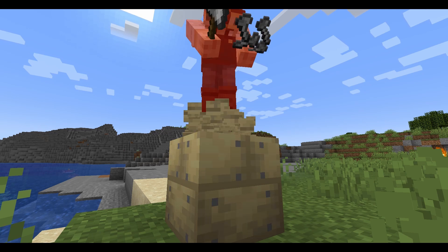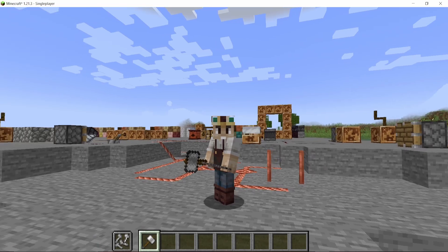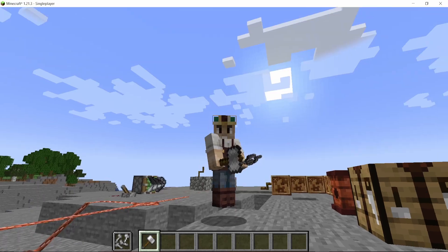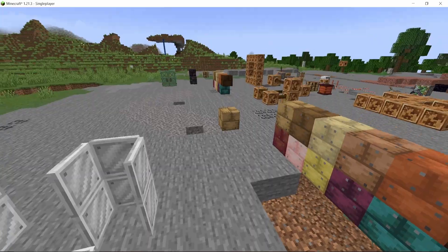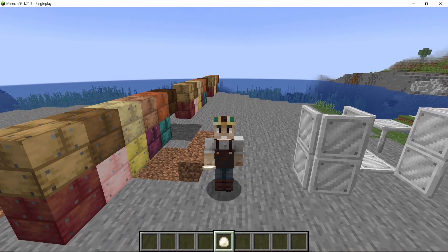Welcome back to another episode of Video Attack: Progress and Perspectives. In the last episode I added the hammer and the nails, then I also worked on adding these plate blocks into the game and of course the beautiful nailed planks.